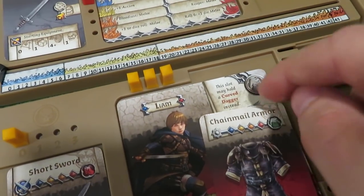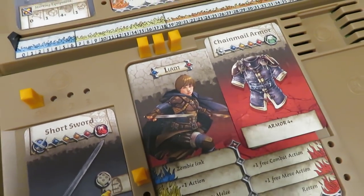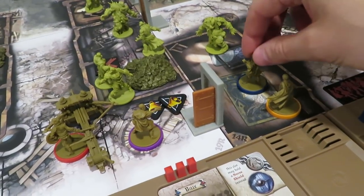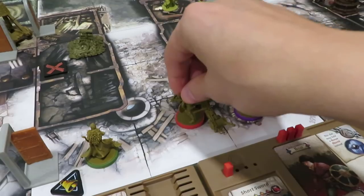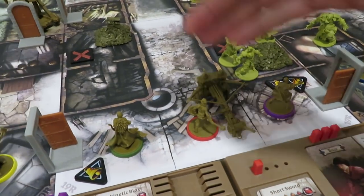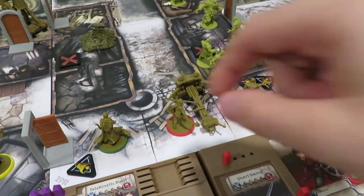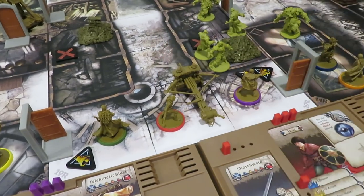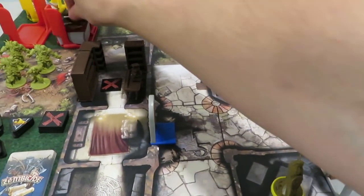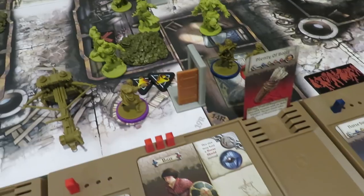Will moves two spaces in and searches — he found chain mail armor! This can be used across all four difficulty levels and gives him a four-plus roll when attacked. He'll put the chain mail on. That actually matches what he's already wearing. Mike moves two spaces in and also searches — we got Plenty of Arrows again. That card is literally going to block everyone's view.